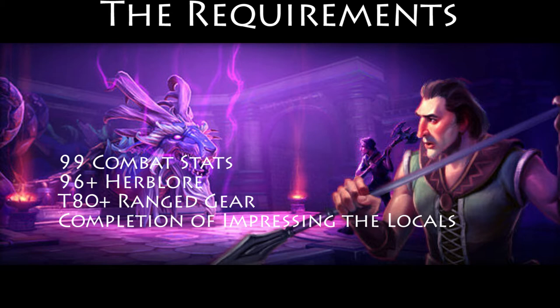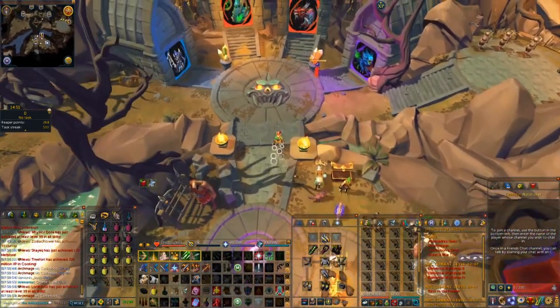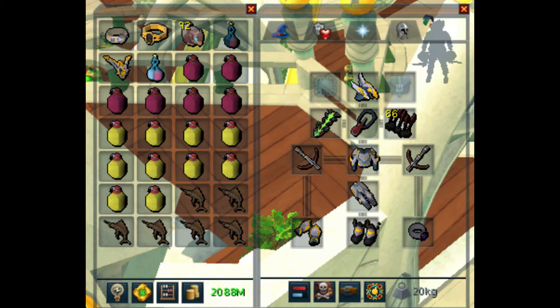If you have better gear than this, you'll probably have an easier time than I did, though it may still be a challenge. For a familiar, I highly recommend at first taking a pack yak, because this dungeon is going to be very damaging, so you're going to want to bring a lot of food. In this basic inventory, I have overloads, prayer potions, adrenaline potion, food, brews, a shield, a ring of death, a ring of vigor (optional), and a main hand or off-hand crossbow, as well as potentially chinchompas. Just bring the best ranged gear and accessories that you have.